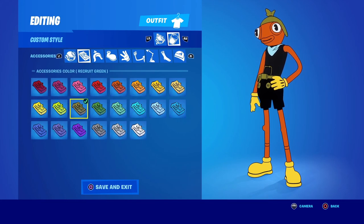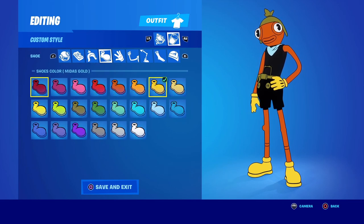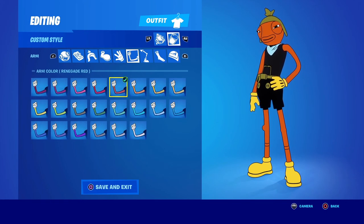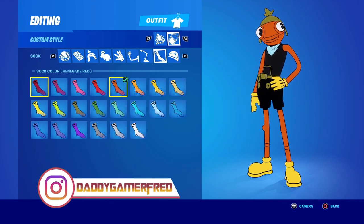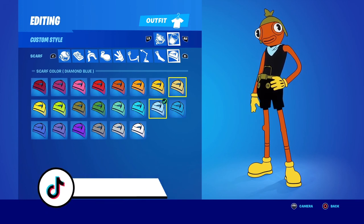If you want to create the Fish Stick style now, here's how: renegade red on the face, recruit green on the belt and hat, Midas gold on the boots and gloves, renegade red on the arms, feet, and socks, and then a diamond blue scarf.